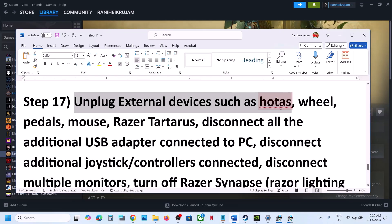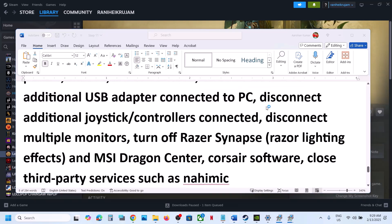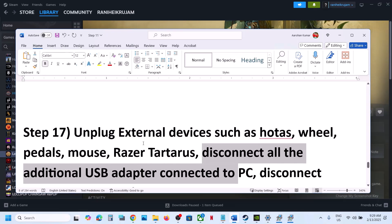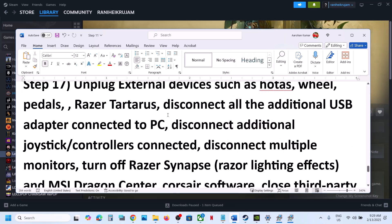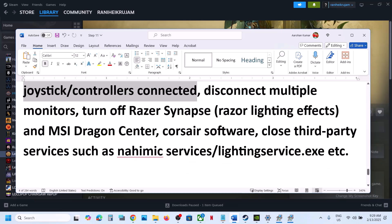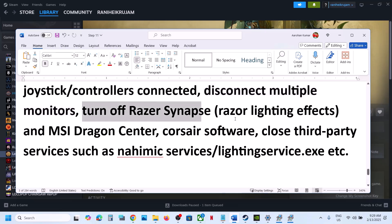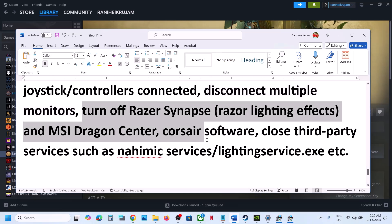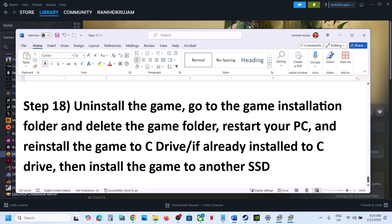Still not working? Unplug all external devices. If you have a steering wheel, pedals, or any external USB adapter connected, disconnect them. If you have extra controllers connected, disconnect them. If you have a multiple monitor setup, try launching on a single monitor. Close any third-party services or applications running and then launch the game.